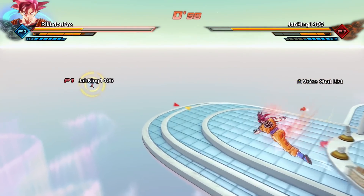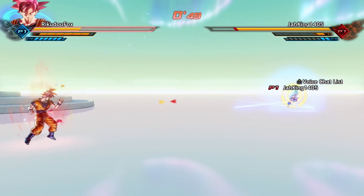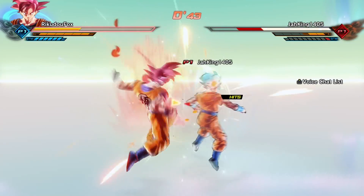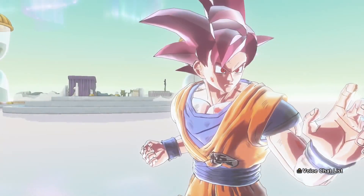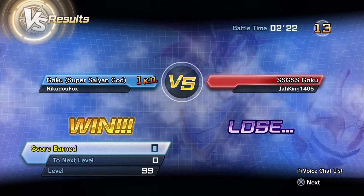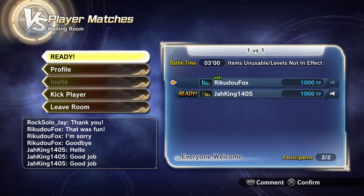Finally lands the Spirit Bomb point blank and it connects. Confirming that the Spirit Bomb now travels a lot faster to the opponent — a noticeable improvement. Planning to do separate videos covering all the other updated characters like Kao, Califla, and Z Broly. Thanks for watching and see you in the next one.